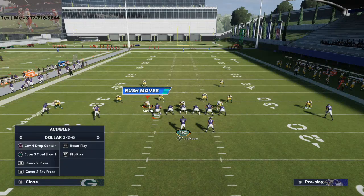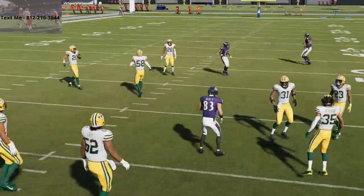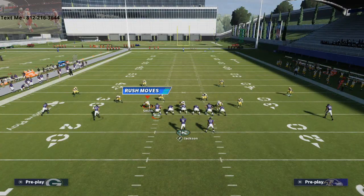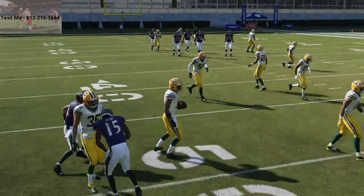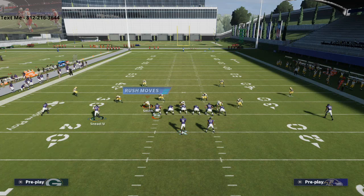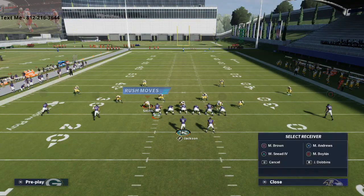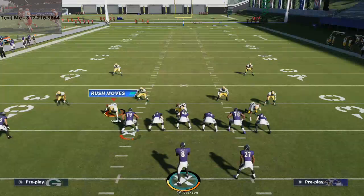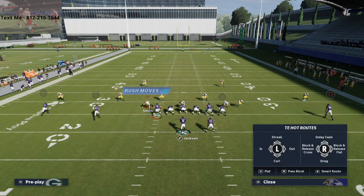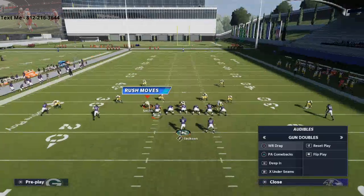Let me show what cover four looks like against this play. You've got the nice underneath meshes over the middle — mesh is great every year from basically any formation. The double drags are always one of the best concepts. Marquise Brown's crossing route, thrown at the right time, will consistently beat that deep blue zone coverage in cover four — click on him for a secure catch. Cover three is even more open for this route. It's a really solid base play overall.